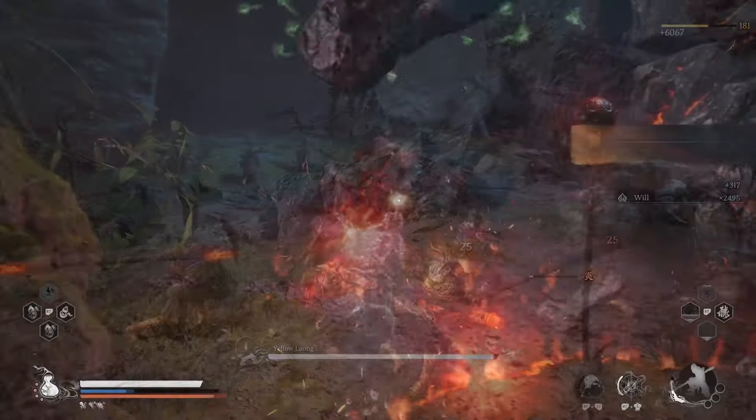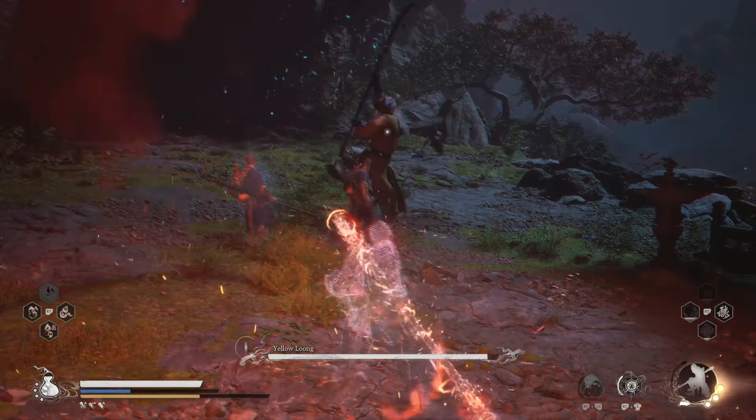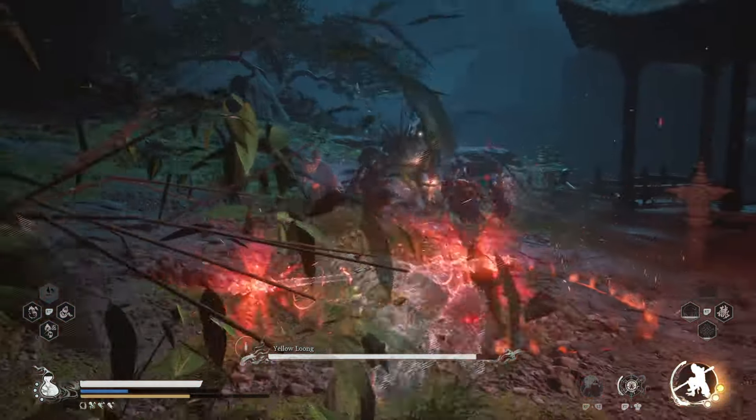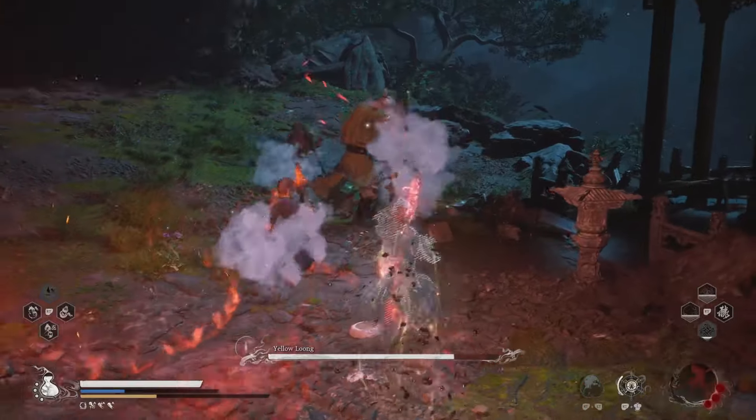That just about does it for today — the Sprint of Many Four-Point Heavy Duplicating build in Black Myth: Wukong, capable of hitting some of the highest numbers in the game and making bosses completely trivial once you learn the order of events. I hope you've all enjoyed this — let us know what other build styles you'd want to see in the comments below, like the video, subscribe, hit the notification bell for more, and until next time, stay sweet.